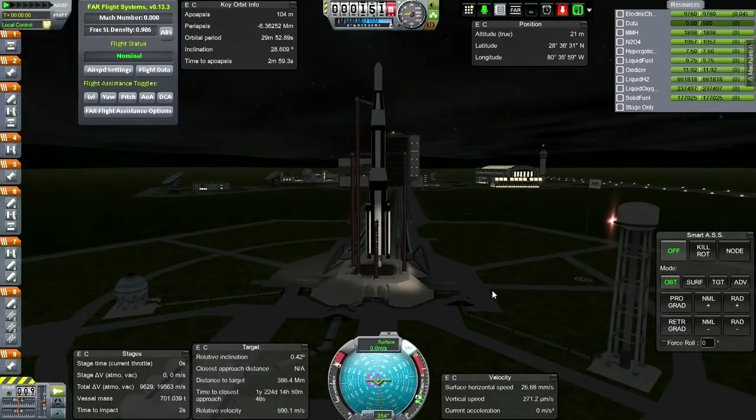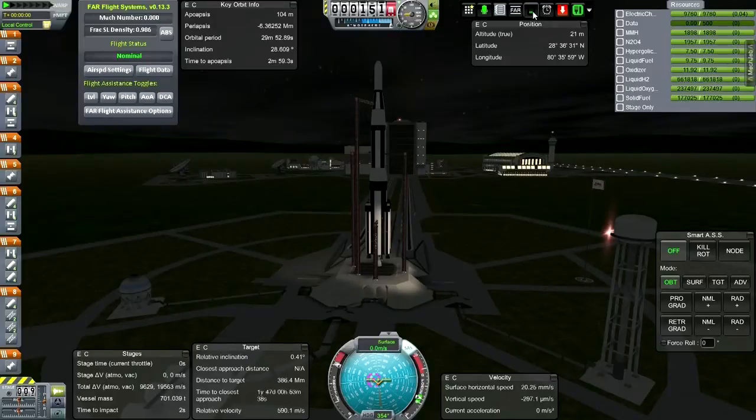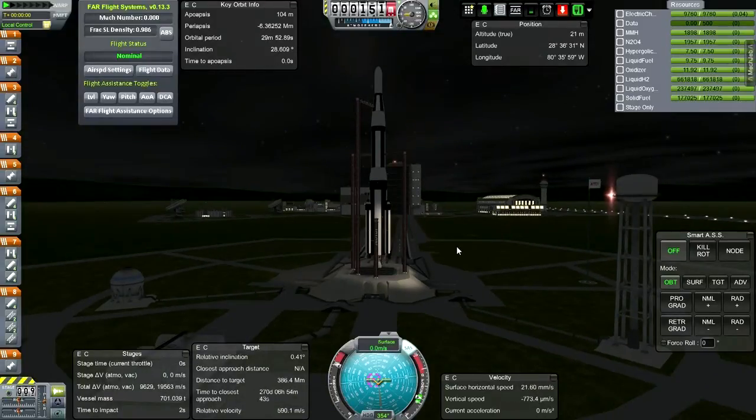The electric charge is probably the only concern. I don't know how much less solar input there is when we get over to Mars, and whether the calculator — which currently says we're okay on electric charge — will still be okay over there. The calculator is meant for Kerbin and the Kerbin system, so it's not entirely clear it will work the same when we get over to Mars. Whether I could have set it for Duna, I don't know.